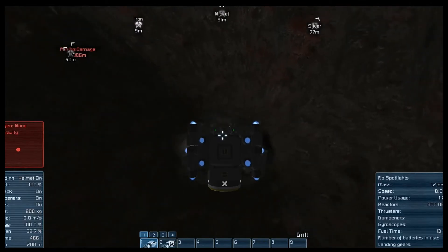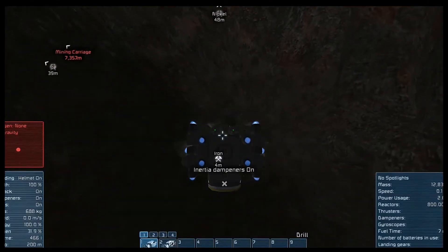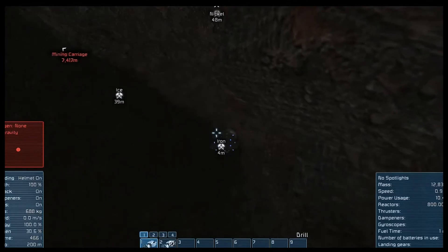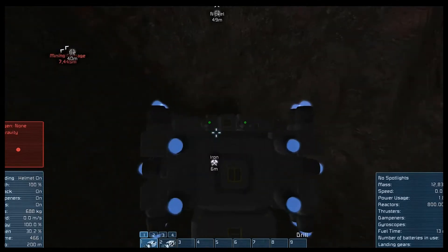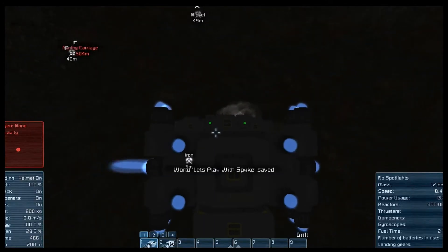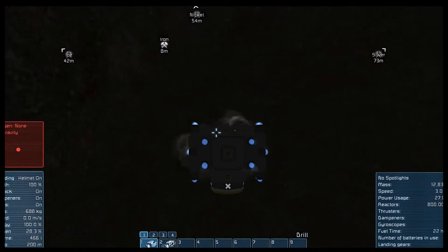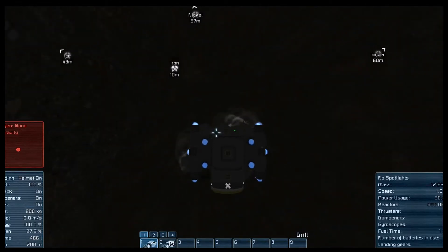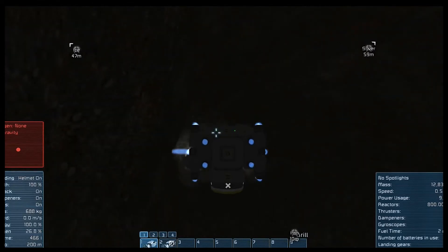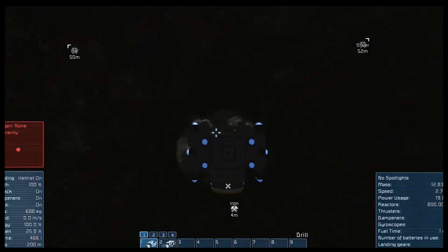Alright, we need to stop. How far into this rock are we? We're going to try to back it out. Oh, dragging on the wall. This is something you never want to do - back out of a hole you just dug. Especially since we dug pretty far into this.